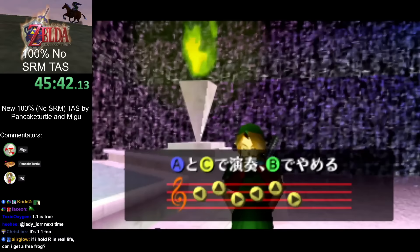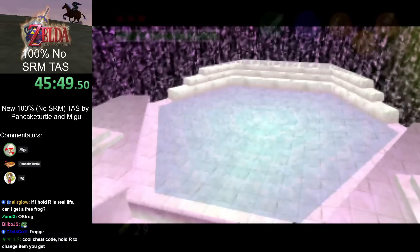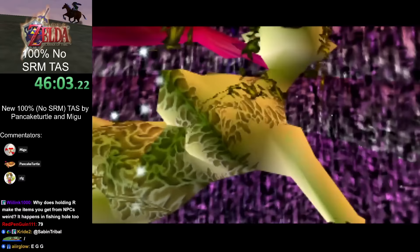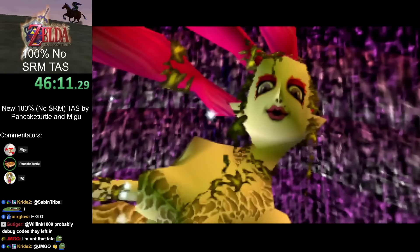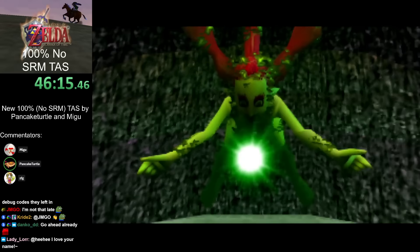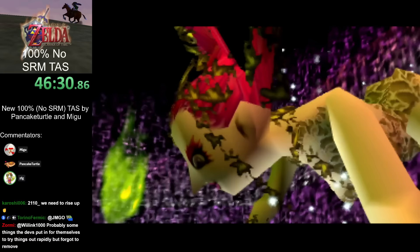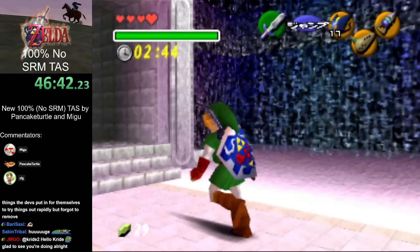Another requirement for this is you need something in the adult trade item slot — in this case an empty bottle from RBAing Green Potion. That was the reason we could skip the Egg and get Green Potion instead. The reason it works is holding R delays collecting the item, but Zora keeps running the give-item routine until you actually receive an item, and for some reason it goes to Eyeball Frog instead of the tunic when you delay it. That used to be huge for RTA runs — for a very long time RTA runs were best on 1.0 because of that trick.